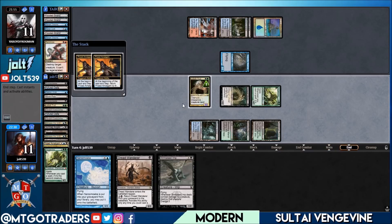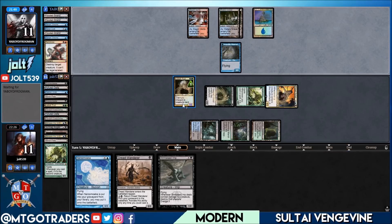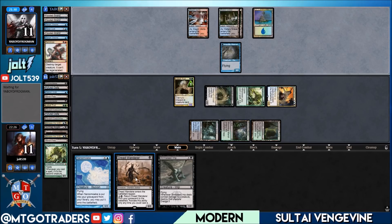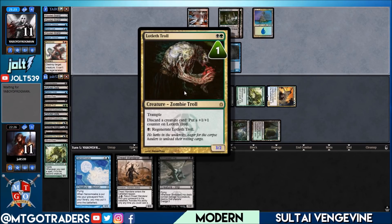We'll pass the turn — Prized Amalgam is coming back. Next turn we're going to be able to push in seven, eight, nine, ten, eleven, twelve — we'll actually have lethal with Lotleth Troll coming across plus three more creature cards to discard to it. If they have another Terminate, that stops the regeneration clause on Lotleth Troll. But we can cast Dread Wanderer and then cast Grave Caller out of the graveyard, since Prized Amalgam and Lotleth Troll are both Zombies.